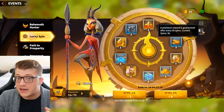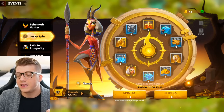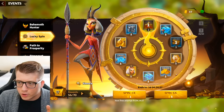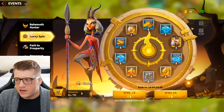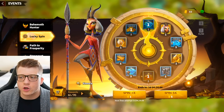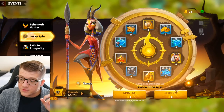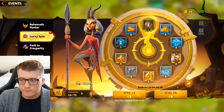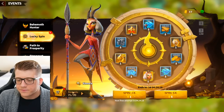It looks like the pity resets if you get Kenara, which is definitely interesting and unfortunate. I would have liked the pity to stay regardless — guaranteed every 50 spins no matter what would be really nice. We're at 41 out of 50 for our pity. This next 5-spin should guarantee us a Kenara summon. There it is — we got our guaranteed Kenara! That feels like way better value than Rise of Kingdoms, and the pity carry-over is confirmed. We also hit our 70-spin reward: 10 Season 1 custom tokens!